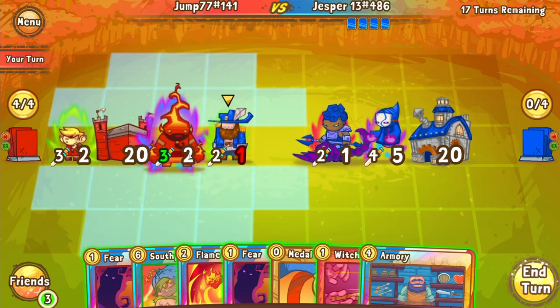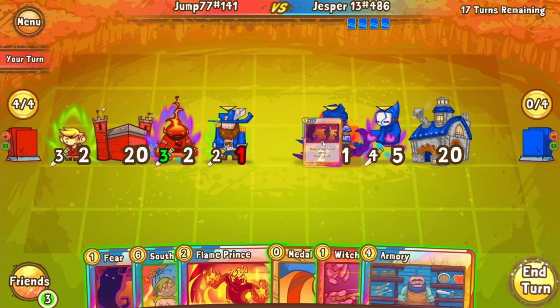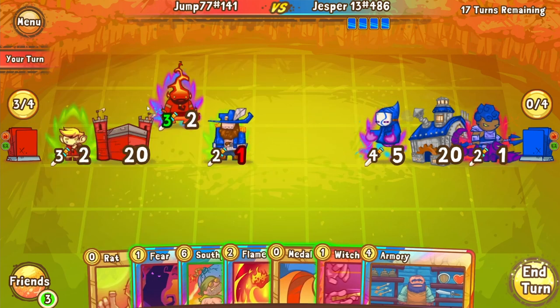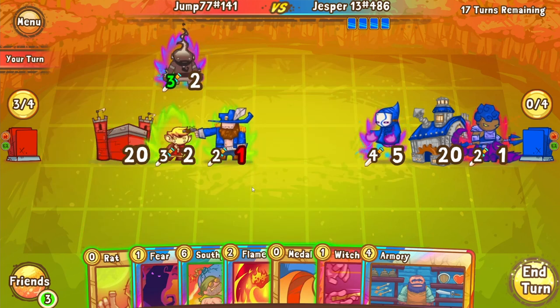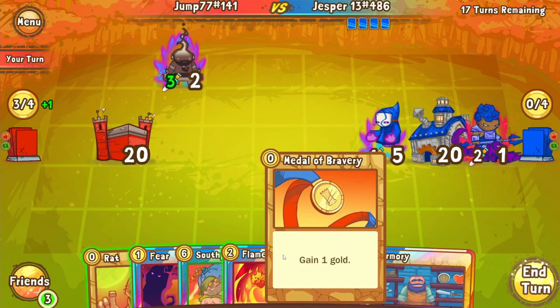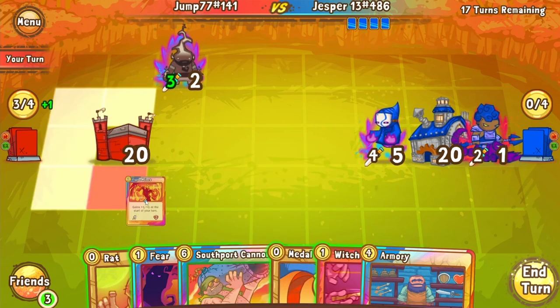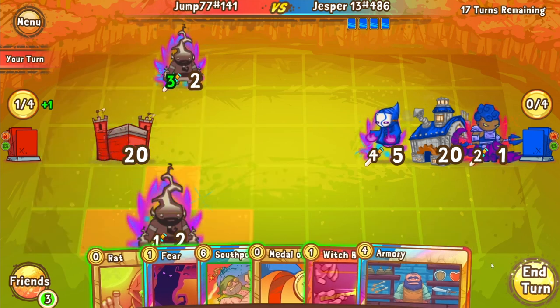Jump's thinking here — he could put down an armory and then trade and just pass turn, maybe trade the elvish so he could put out a southpork next turn without having to use his coin. But he's thinking about fearing instead. We're going to go for the fear. I would put the rat into the southpork, but we're going to save the rat. I guess that does make sense. So he's thinking here — maybe coin for armory and then pass. No, he's going to go for the flame prince instead.